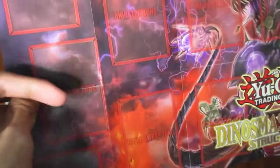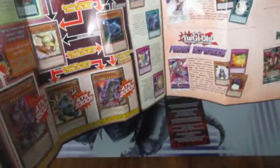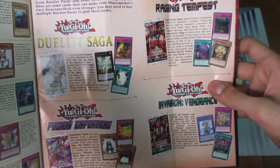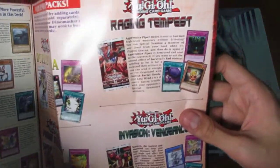Pendulum zones, as you can see — it's not Master Rule 4, that's how it looks right there. On the back of the playmat, the tips are on the left, which I don't go over. On the right, they're recommending Duelist Saga, Fusion Enforcers at the bottom, Raging Tempest, and Invasion Vengeance.